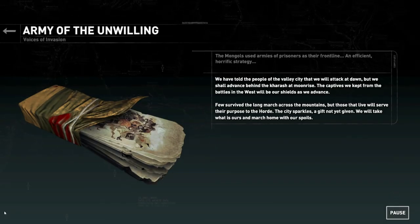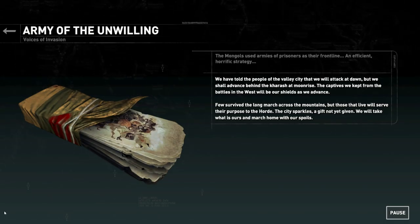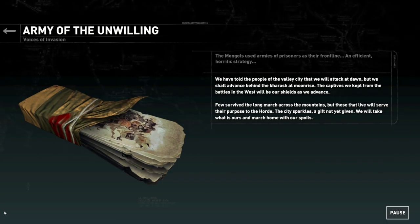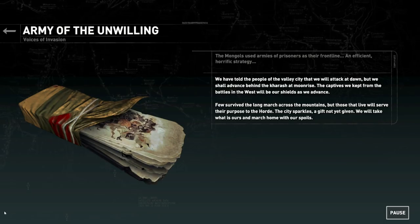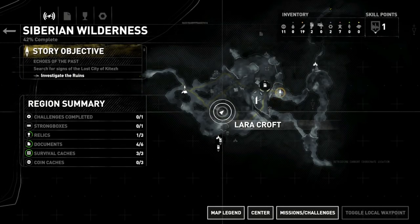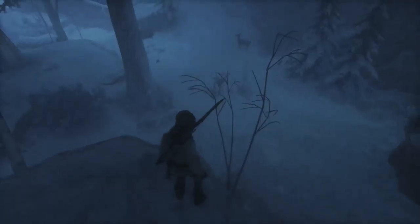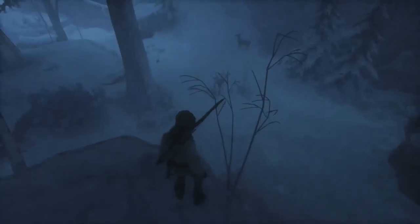There was another one straight ahead in this direction — there we go. The document reads: 'We have told the people of the valley city that we will attack at dawn but shall advance at moonrise. The captives we kept from battles in the west will be our shields as we advance. Few survived the long march but those that live will serve their purpose. The city sparkles — a gift not yet given. We will take what is ours.' Those Mongolians are serious business. We can't get into this cave — it's got a blockage in front of it, can't get in there yet without some sort of explosive.